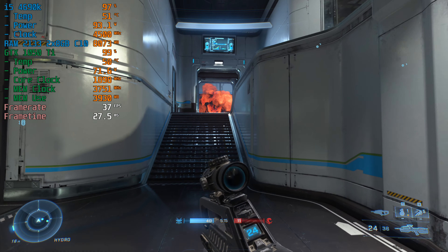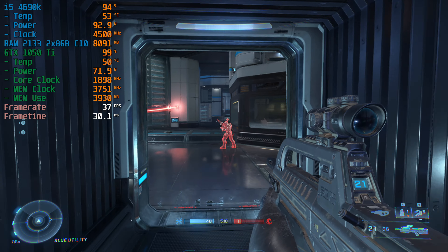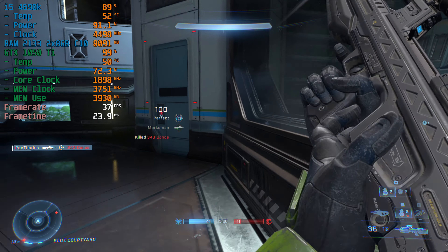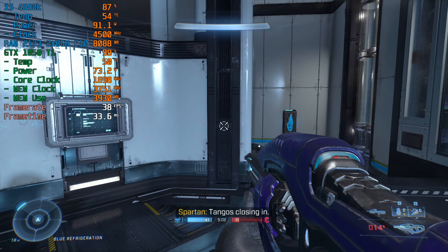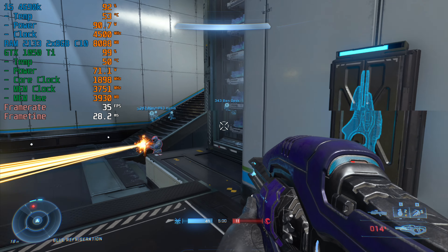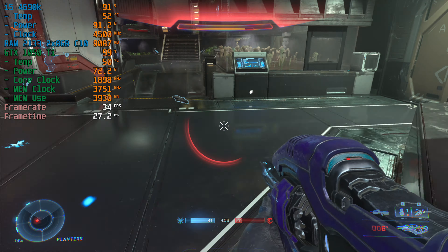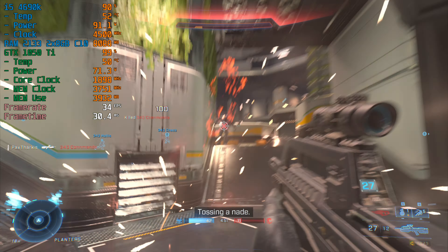So I went back and tried the GPU on the old system — the 4690K system — and downclocked the RAM a bit to 1600 and loosened the timings to see if maybe it was a RAM issue. And it wasn't; it was the same problem. My assumption is that the instruction sets that Halo Infinite uses and requires from the CPU aren't supported by the 4690K, and some of the tasks can't properly be offloaded through brute force using the CPU.